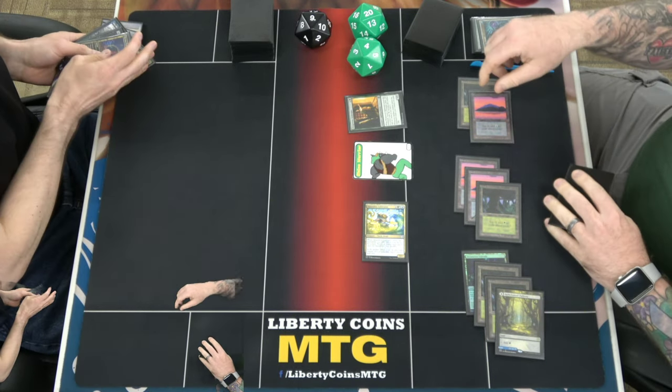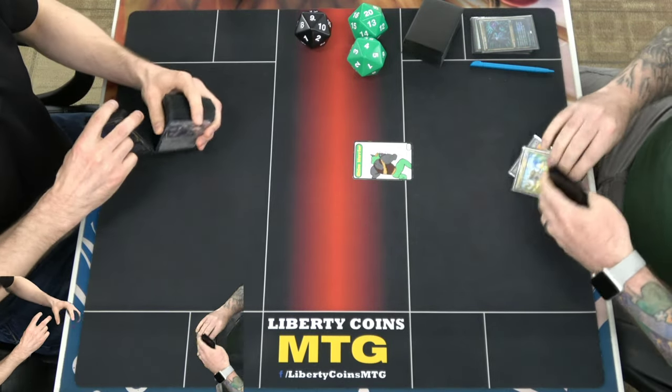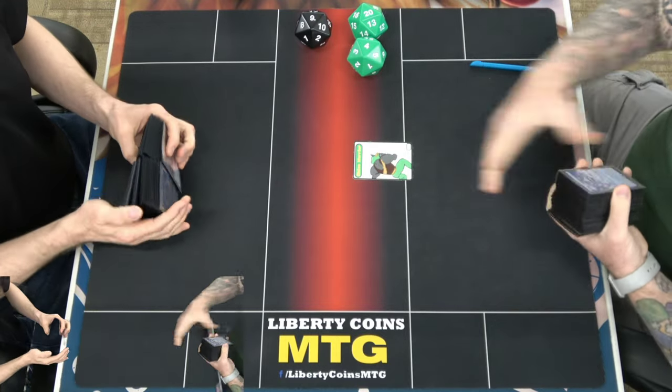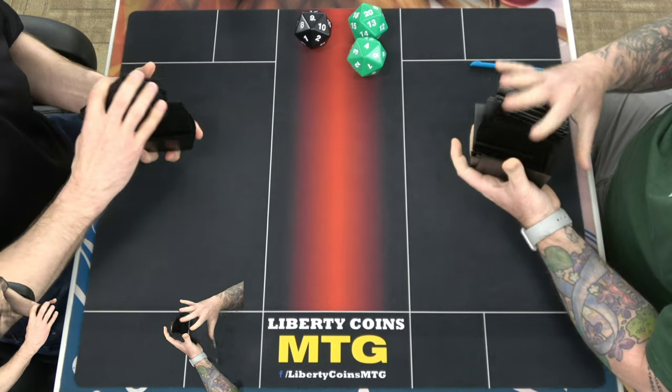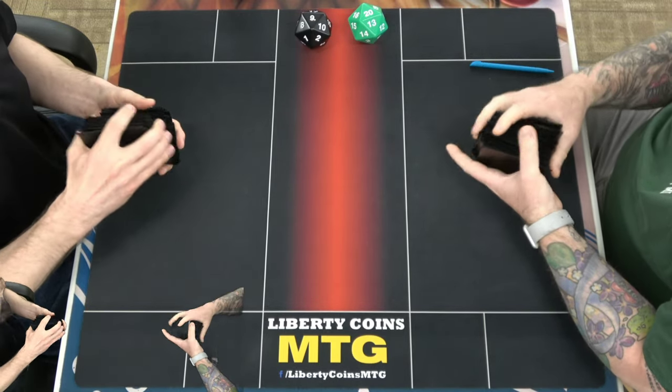It's only eight. Sure. Because I can come back from that. I mean, you have before. Maybe not against this deck, but you have before. I mean, all you need is like a Snakeskin Veil — which probably isn't in your list — but I'm not coming back from that.